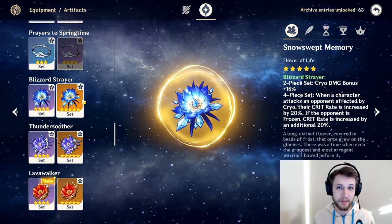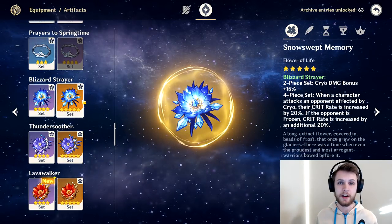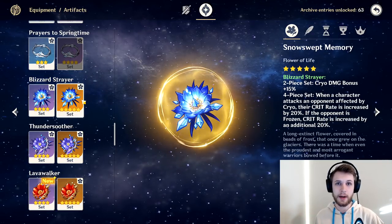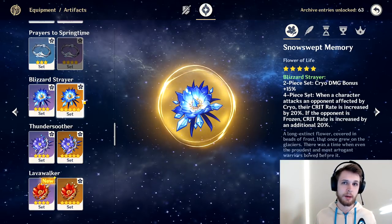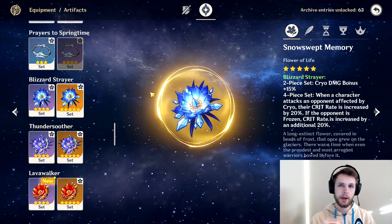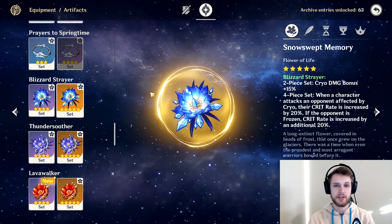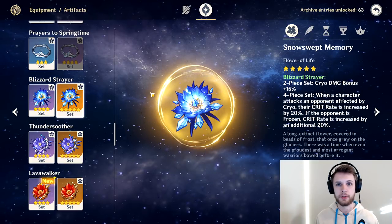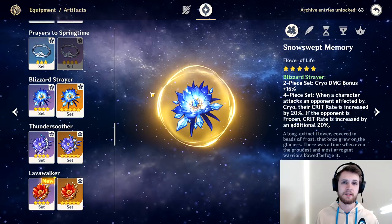With the sheer amount of cryo damage Ganyu is able to put out in a short amount of time, it's going to be very valuable to get those cryo procs and that additional crit rate — you'll be able to hit more ice AoE crits, which I think is going to be a big part of her kit. Additionally, we're going to see a lot more hydro characters played because freeze comps are coming out, meaning even more crit rate value.